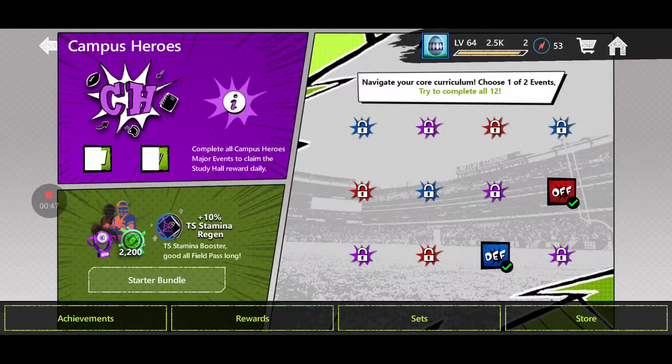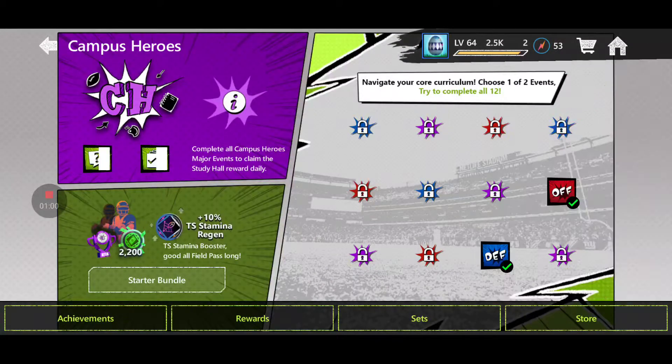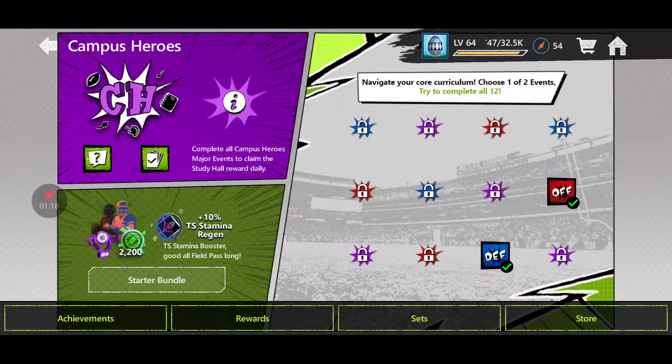There are 12 different events, and what you're going to want to do is play the first win as many times as you can. If you keep playing these events, you're going to have to play around with them multiple times, because every time you play one of these events, it unlocks two different ones, and you might keep alternating between the same four different events — like two offensive and defensive events and then a separate set — so you're going to need to play around with these events to try to unlock the ones you haven't played.